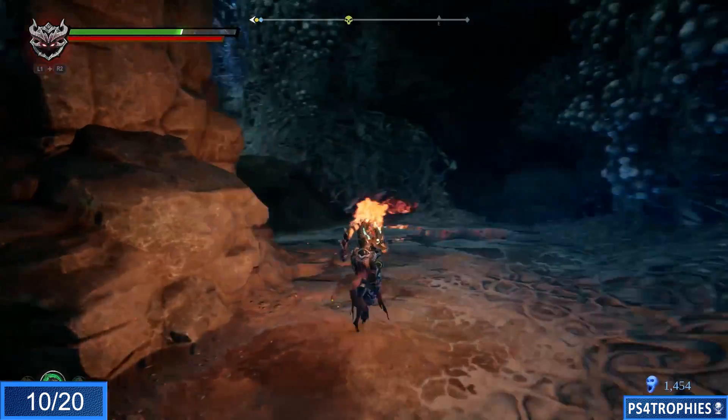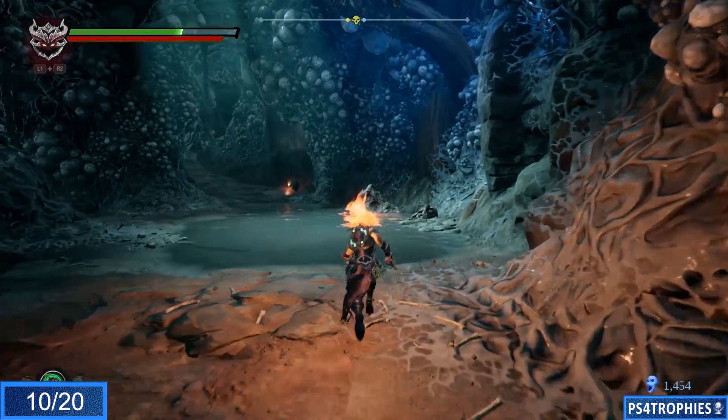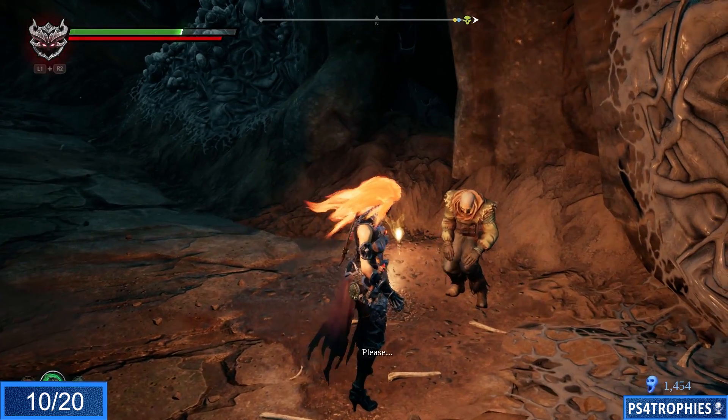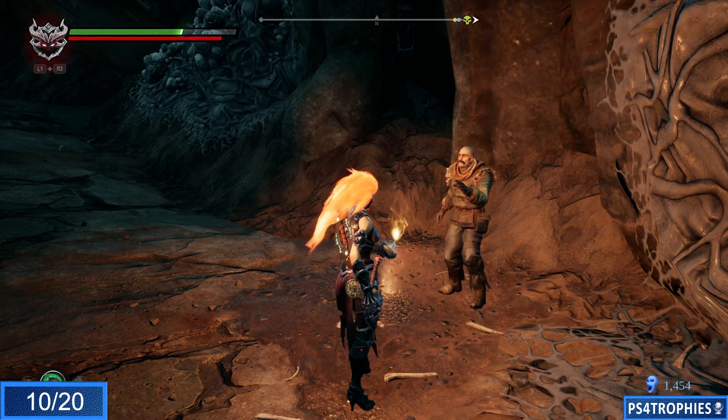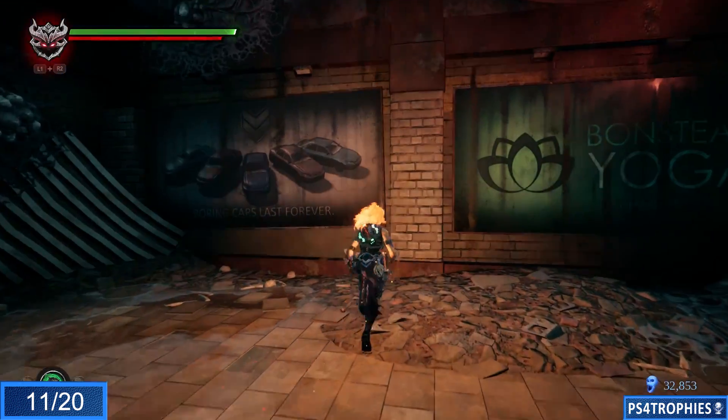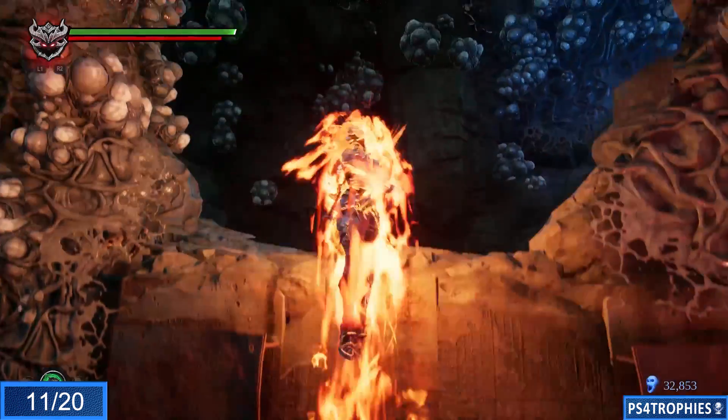The next human we find — we'll go to that same drop-down point that took us to the last path, but we're going to go to the right of that. Let's go back, jump into the hole, and start this section from the beginning.